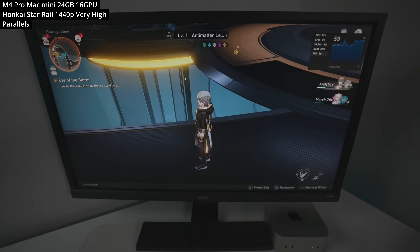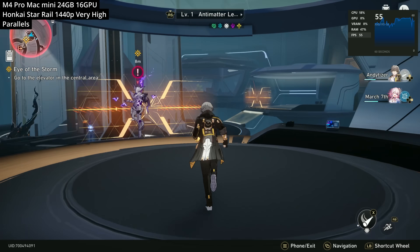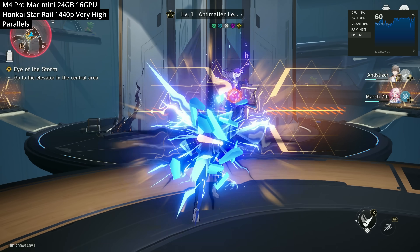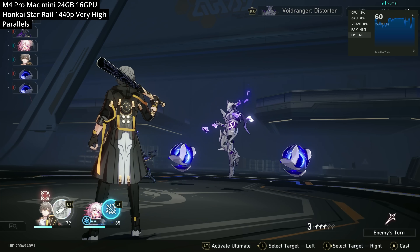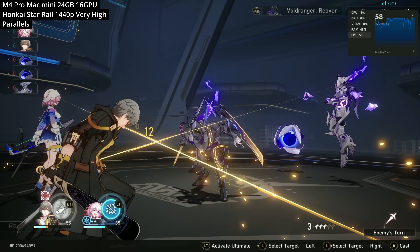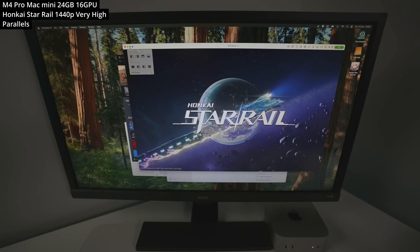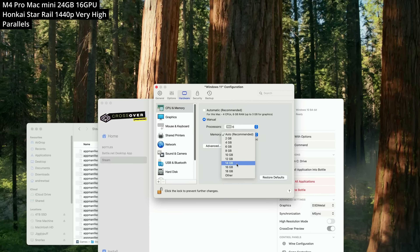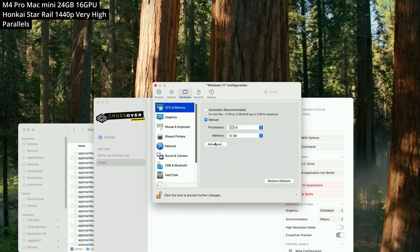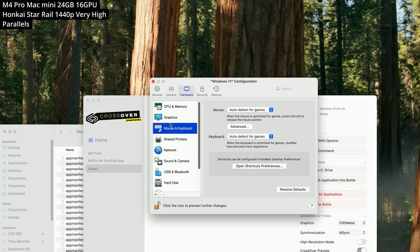Next is Honkai Star Rail. There is no Mac port despite mobile versions running on iPhone and iPad — there isn't yet an Apple Silicon native binary. To get this running on a Mac, we're playing through a Parallels virtual machine, which runs a windowed version of Windows 11 ARM. Even though it consumes half the CPU cores and half the RAM, we can still get decent frame rates.